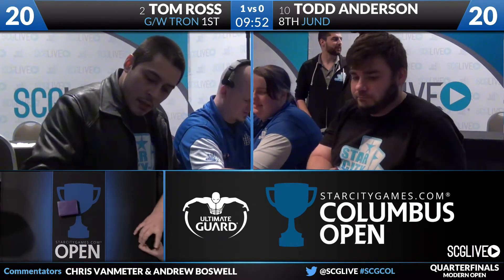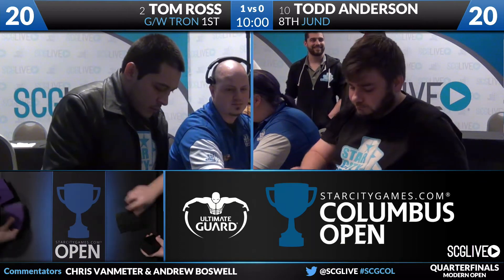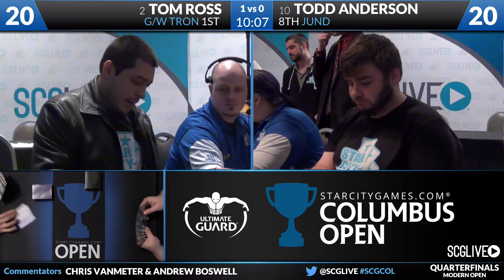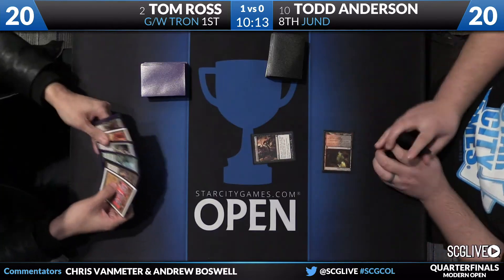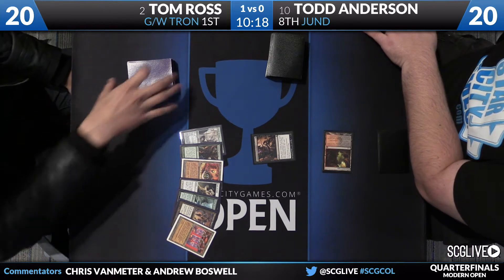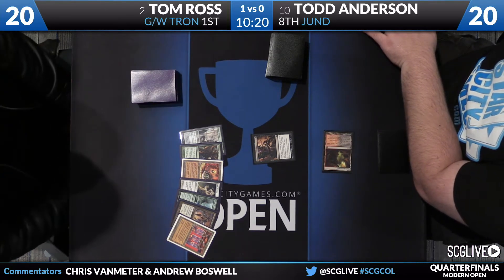Kevin Jones is up a game over Ben Weinberg — taking the win on the draw, pretty impressive stuff, likely thanks to Young Pyromancer making elemental tokens. One other card Todd might bring in is Kitchen Finks, which can survive an Oblivion Stone sweeping the board — that may be worth adding. And here we start game two.